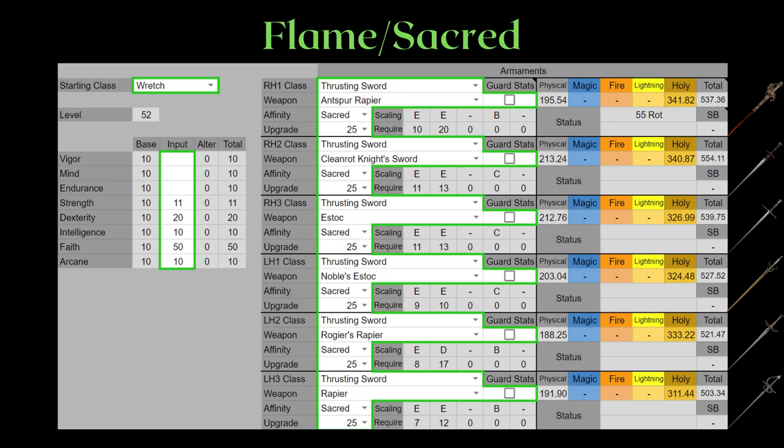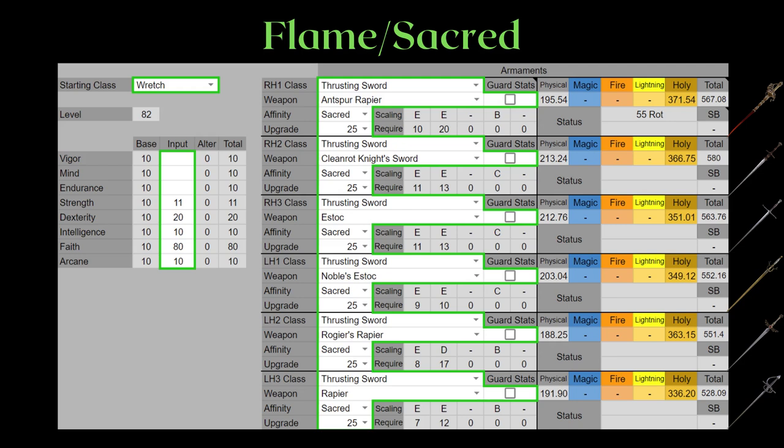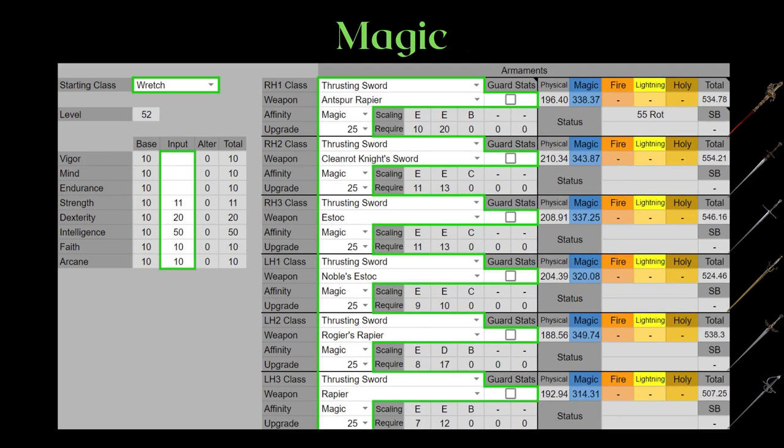Flame and Sacred are two sides of the same coin — you're just picking between the element. Cleanrod leads here for both 50 faith and 80 faith, and the same thing goes for Magic infusion. Cleanrod also beats the Estoc there.